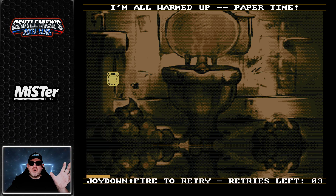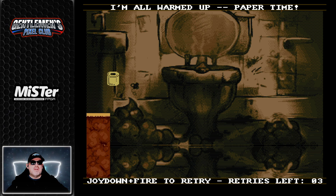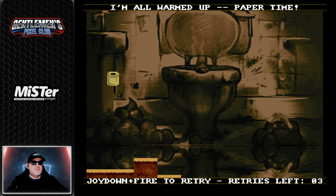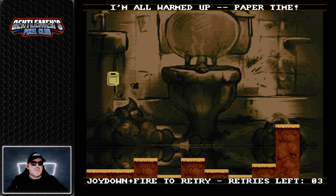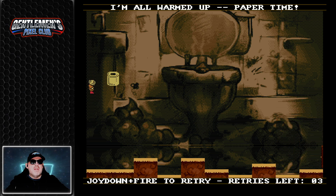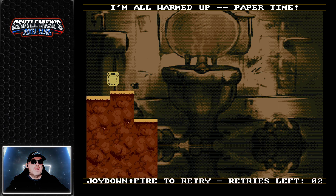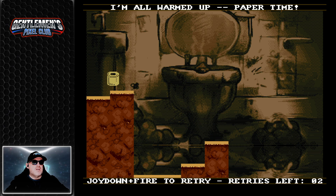We've got this sewage stuff going up and down, and we need to get that toilet paper. If we have it down there, we're not going to be able to complete the level — it'll all be in the wrong place and I can't get that toilet paper up there. The door is stuck, so I've basically got to press down on fire to retry. Let's hit it when it's high, and then it doesn't matter where everything else is, because we've only got one paper to collect.